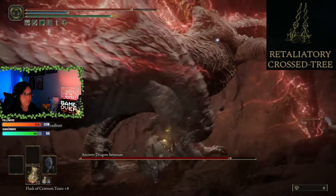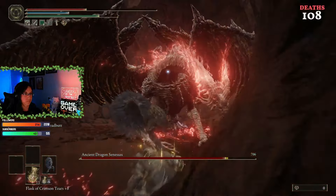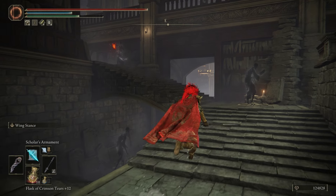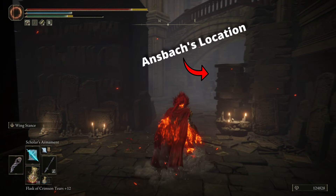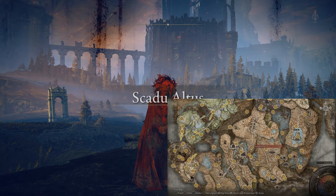Here we have the Retaliatory Cross-Tree Talisman. It enhances your attacks used after rolling or backstepping by 17% — perfect for boss fights where you need to hit and dodge, dodge and hit. As you follow along Leda's questline, at some point you'll have the option to invade either Leda or Ansbach. In order to get this talisman, you must invade Ansbach. Once that's done, return to Leda at the site of grace she's located at and she will give it to you.